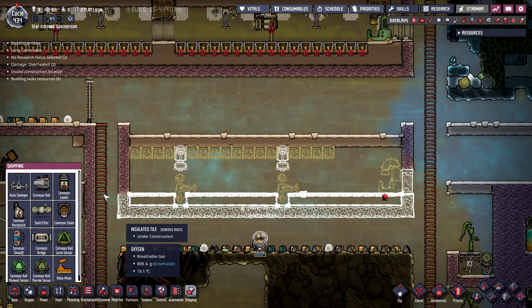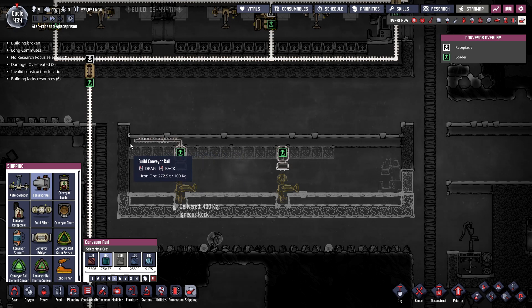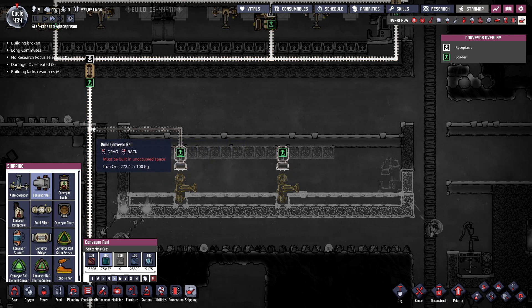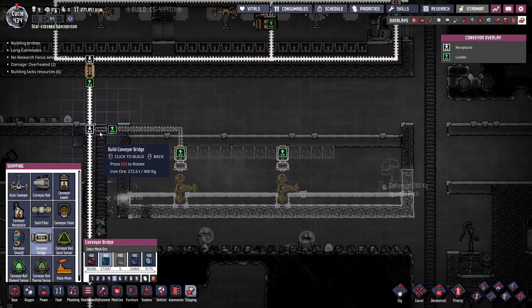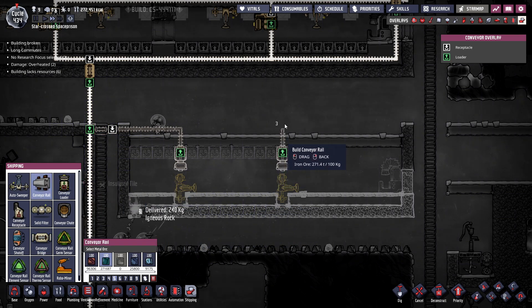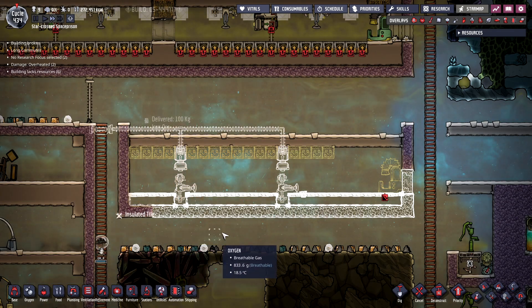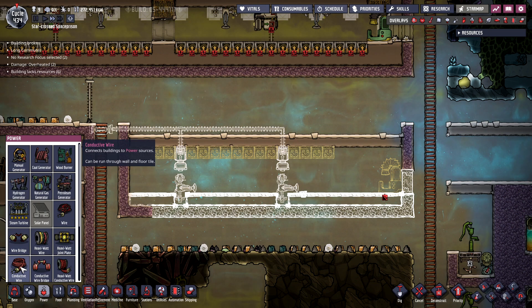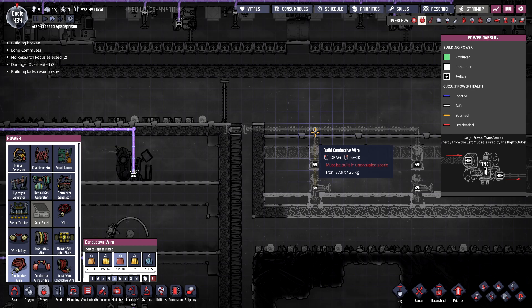The other things we're going to need to build are conveyor rail — we're going to have to ship this food out of here, which we already have a food line right here coincidentally. We'll position that so it joins up with the food line that's taking the sleetweed after it gets grown.